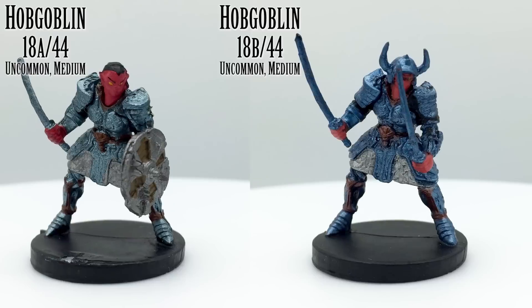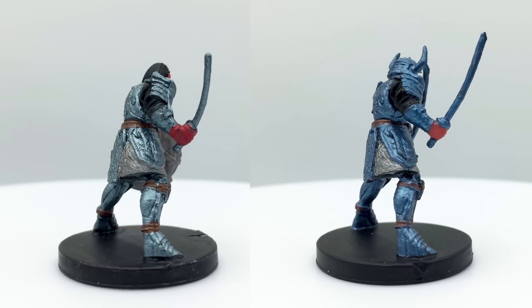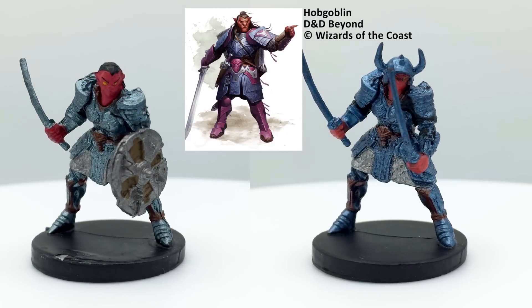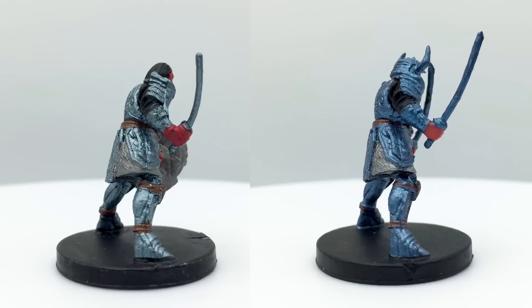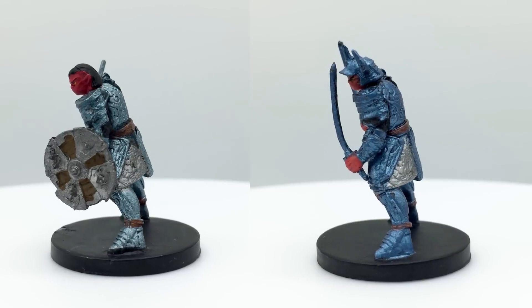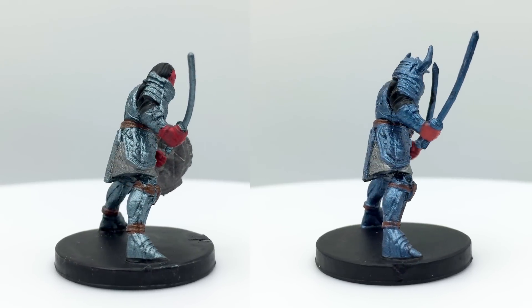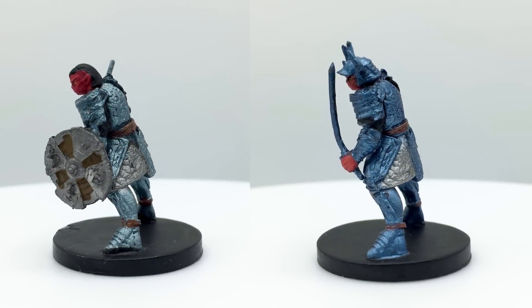Hobgoblins are the most intelligent of the goblinoids. What they lack in strength compared to Bugbears, they more than make up in military training and discipline. Their entire lives revolve around their tribe, called a Legion, in which they train to conquer others. They are strategic, preferring to scout and weaken enemies before engaging, except when they encounter elves, whom they hate with a passion. A standard Hobgoblin is equipped with longsword and longbow, but using other weapons like shields or dual wielding swords, as depicted in these minis, is well within their capacity. They have martial advantage, dealing extra damage to targets if an ally is in melee range. Regular Hobgoblins have a challenge rating of 1/2 and appear in Lost Mine of Phandelver, Princes of the Apocalypse, Dungeon of the Mad Mage, and Storm King's Thunder.